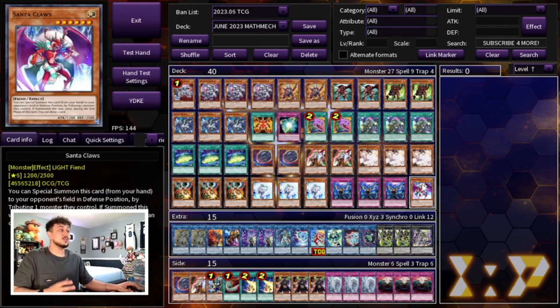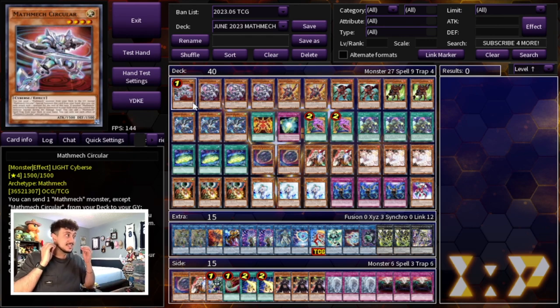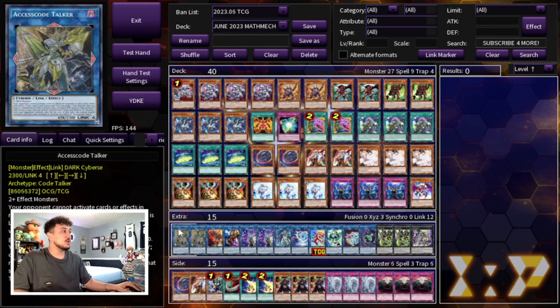Lastly we're playing the one Santa Claus. I was going to play a regular kaiju but I like Santa Claus because it actually helps you bridge, it's a powerful kaiju into something like Purrely, and most importantly it outs the card that Spright puts up — that level one pink turtle card. This card outs that, so that's why you want to play this over a regular kaiju. That's it for the main deck — 40 cards, super consistent still even with one circular.